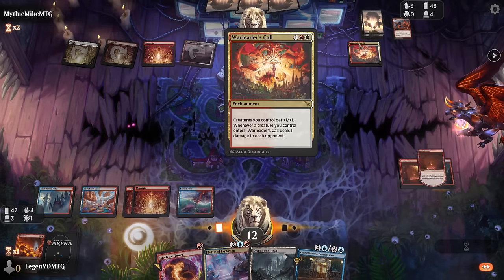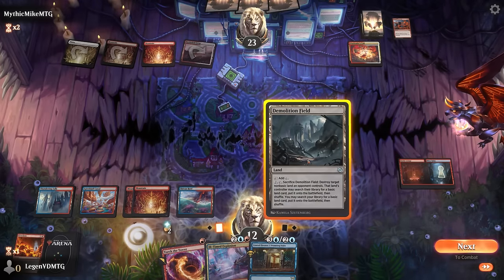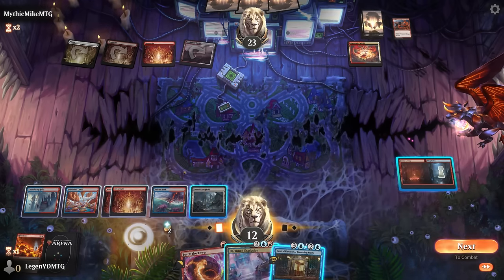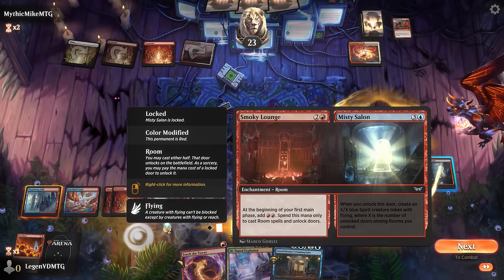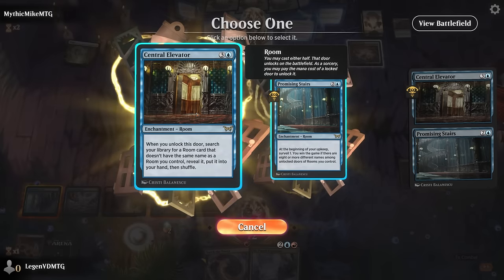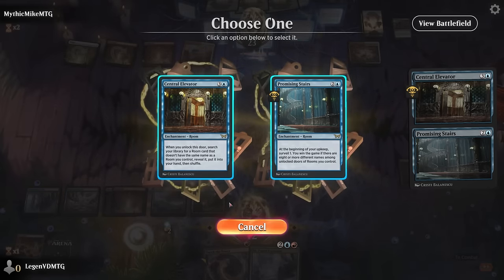So yeah, just going to try and unlock some rooms. I can play Promising Stairs and then still have mana to maybe do the Elevator or Salon. Let's go with Stairs plus Elevator. If I go Elevator first, I don't think there's a four-mana room I want in play as soon as possible. I think I'll get the Furnace slash Sauna to draw additional cards.